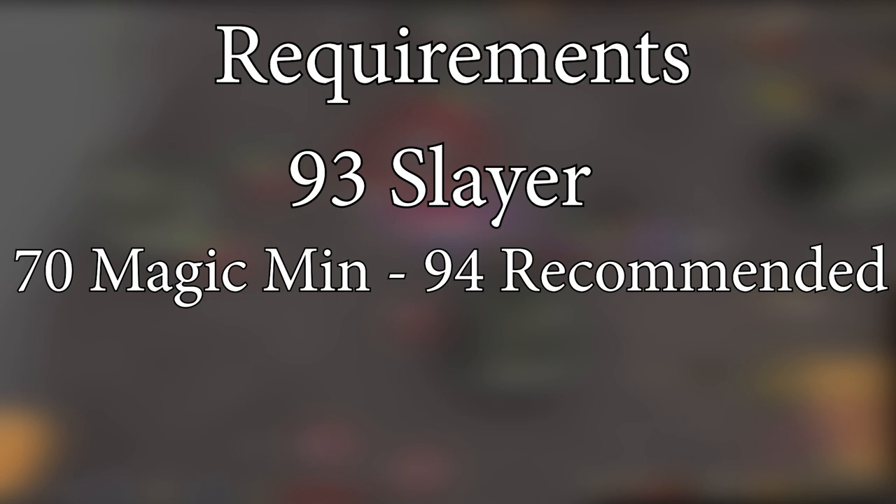The requirements are the same as all burst tasks: minimum 70 magic for ice bursts, and 94 magic provides ice barrage.